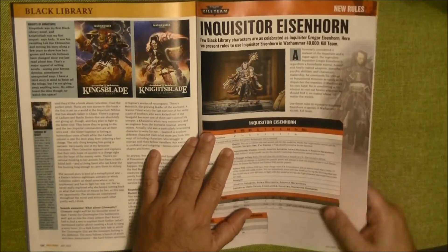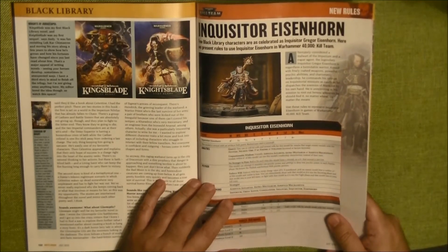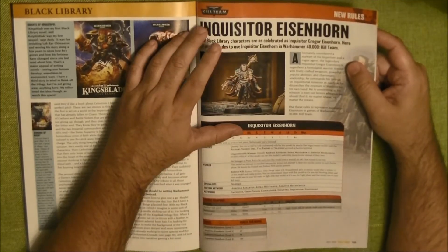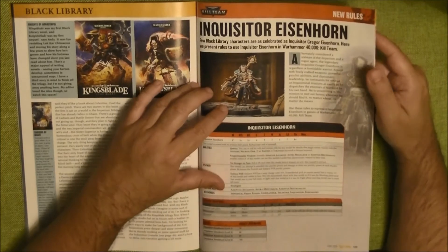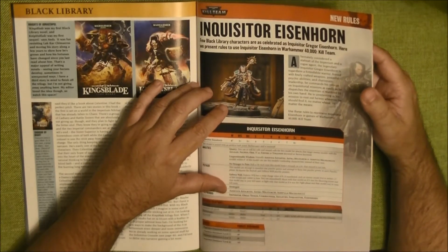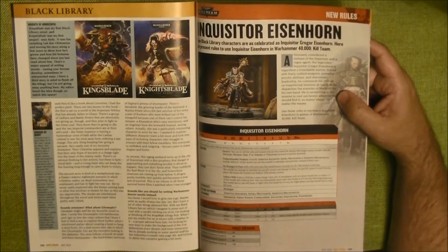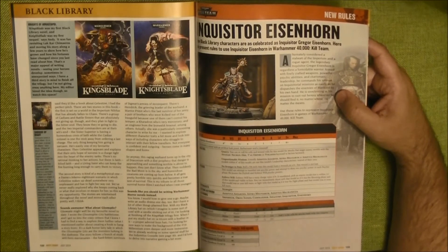This is the new rules for Kill Team — we have the Inquisitor Eisenhorn for Kill Team. Here we have the rules: Adeptus Astartes, Astra Militarum, Adeptus Mechanicum — and the commander can cost 70, 80, 90, or 100 points depending on the level you take.